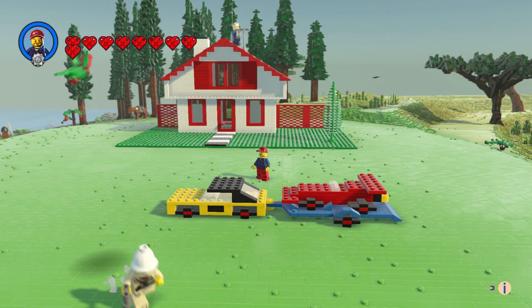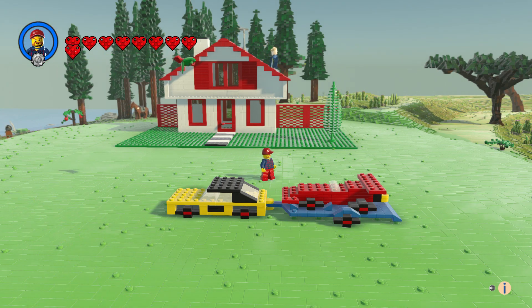Hi everyone and welcome to another episode of Customs. This is the car with a trailer and racing car set. With this set you get what's in front of me, and in the background on the manual it had this chalet type house, so I built that and it came out actually pretty cool too.